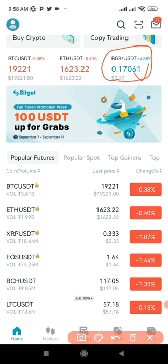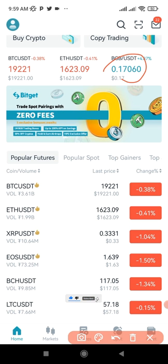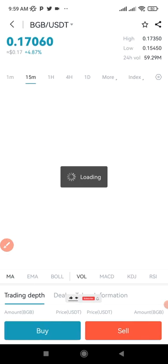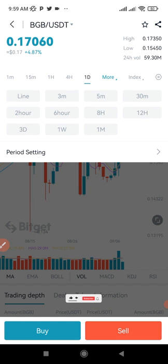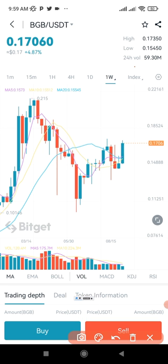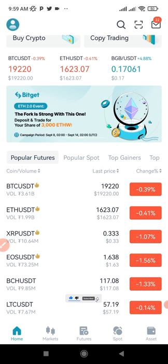I bought BGB around 15 cents a few days ago when I was doing the SRP launch pool. Whatever number of tokens you buy they are all yours. If you buy at 17 cents right now, looking at the weekly time frame you can see this coin has actually popped up to 21 cents, so you stand the chance of selling it higher when the price increases. As an exchange token there is every probability this token will continue to increase in the future.